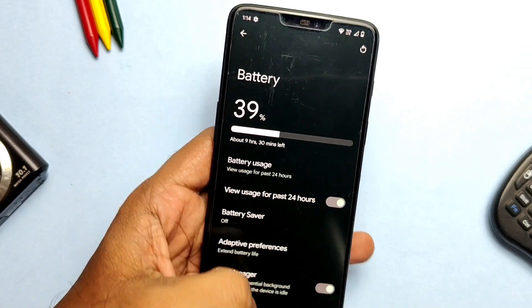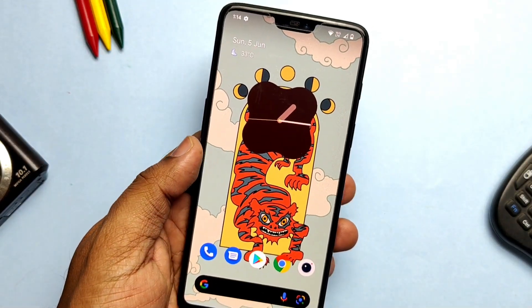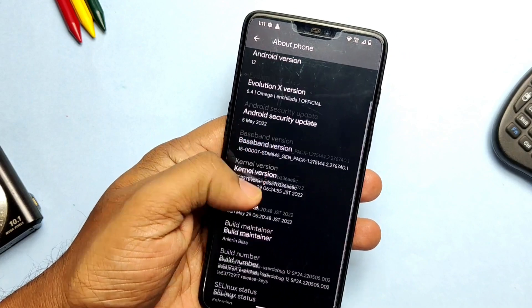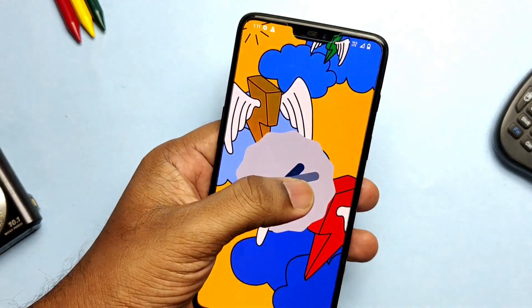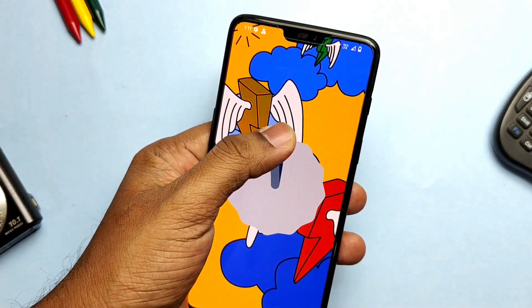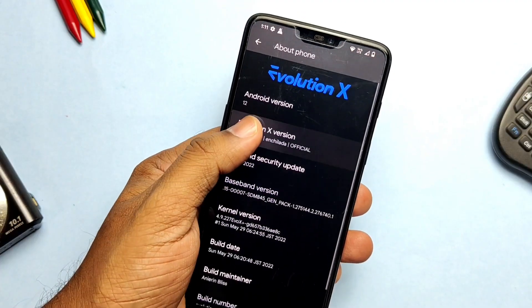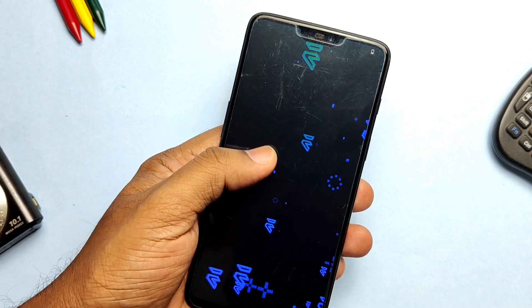This is all about the new Evolution X ROM, which is one of the finest ROMs for the OnePlus 6 and 6T, with the best performance, amazing customizations, better battery life, and obviously an amazing gaming experience. That's it guys for today. If you think I helped you, please do like and share this video, subscribe to our channel, and press the bell icon for notifications of our upcoming content. Thanks for watching, see you next time, take care, bye bye.